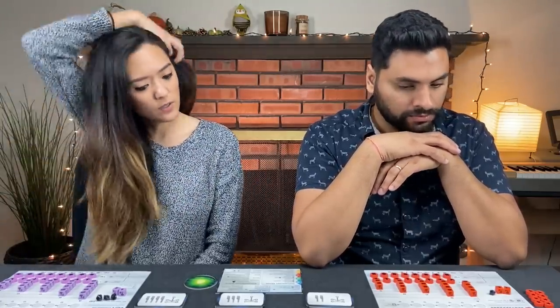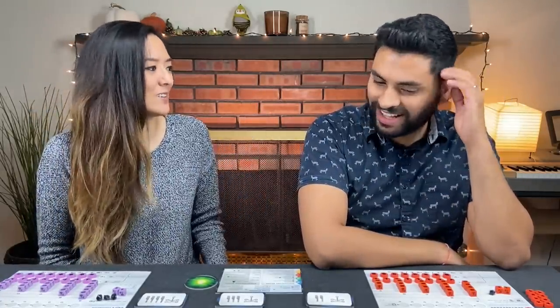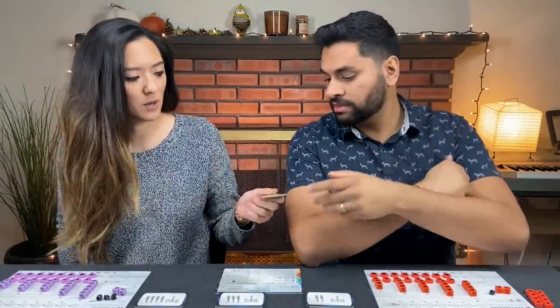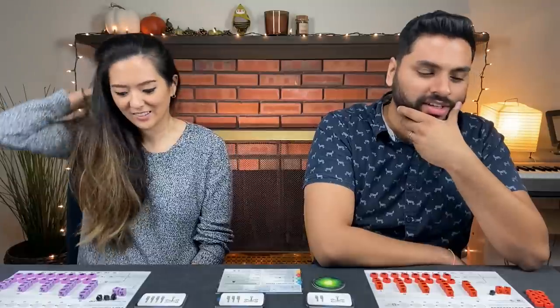We are going to see who goes first. We do evens and odds instead of rock-paper-scissors since we keep using the same throw. Naveen wins and gets the start player marker, which doesn't change hands. He gets the extra potential round.